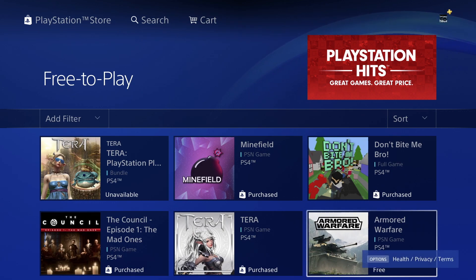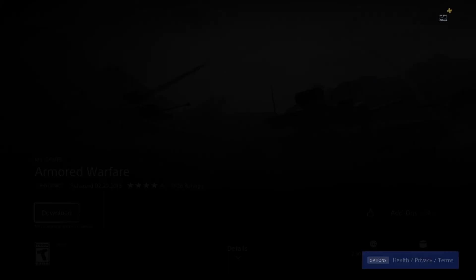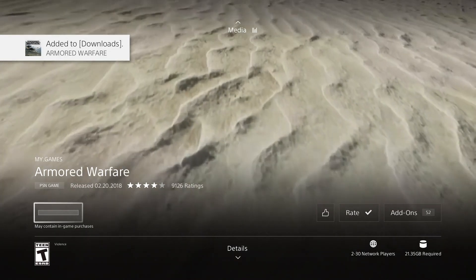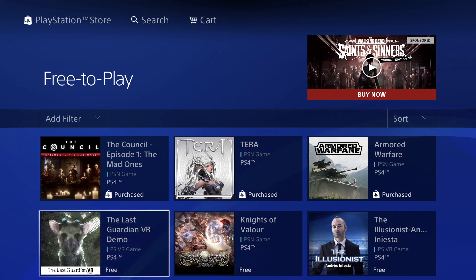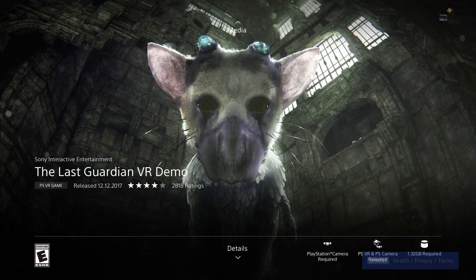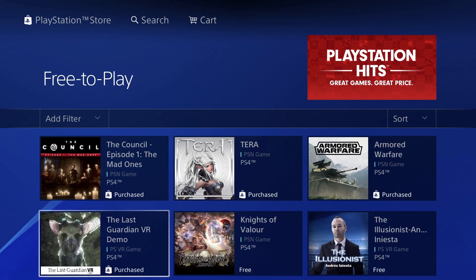Tera shows as a purchase, which means I already have it — we'll download that one and move over to Armored Warfare. Let's just download it; this one's 21 gigs so it's going to take quite a while, but definitely worth it. You don't need to wait for each game to fully download before moving on. The Last Guardian is a demo, so it's a bit different — it only gives you part of the game.